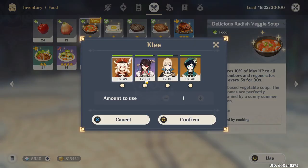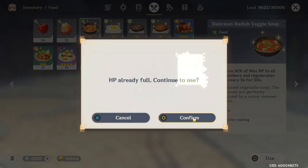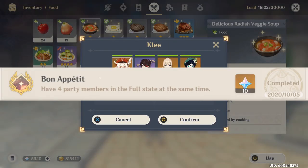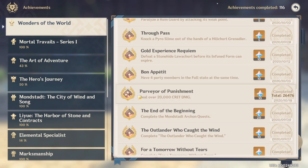The next hidden achievement is to make every single one of your characters full — as in fully fed. Once you feed all your characters, you should get a hidden achievement.